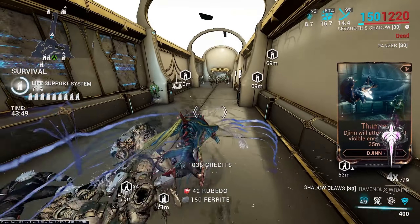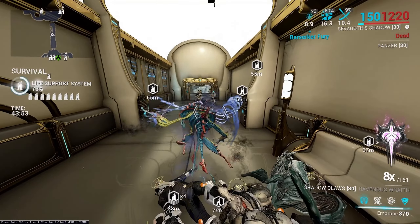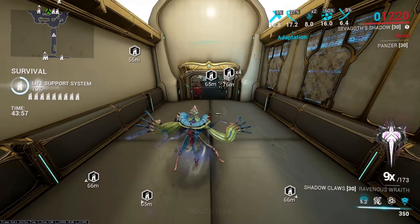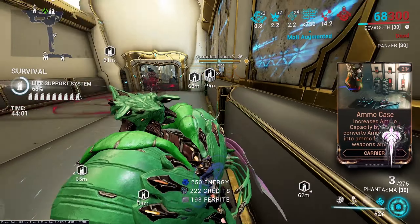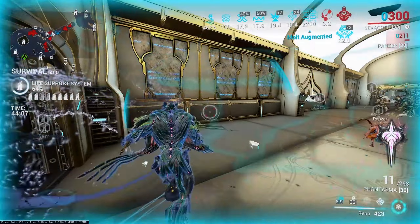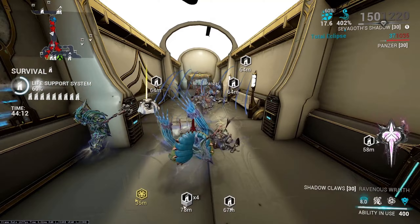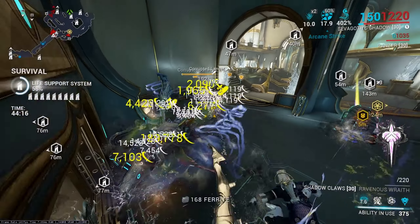Moving on to his survivability — if you asked me to rank the 2-1 combo build's survivability, I'd give it a flat-out F. It was absolutely terrible, especially since you don't have access to Gloom with that build. And even if you choose to run Gloom instead of the 4, you have even worse sustain problems, so that's not really manageable either. That build just has absolutely terrible survivability.